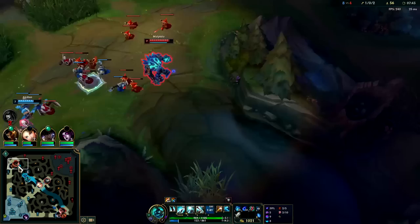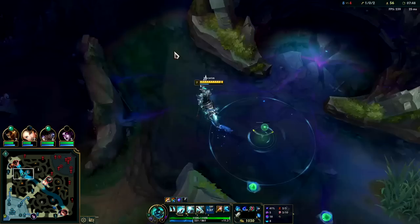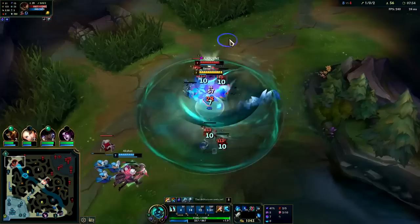Nice. Get the XP soak. Lissandra's gonna miss another wave of minions — that's why Lux is up a whole level on her, even though neither of them have TP. I do have Ghost. I don't know if I would need to use it here to gank though. I think we're gonna get his R as it is.